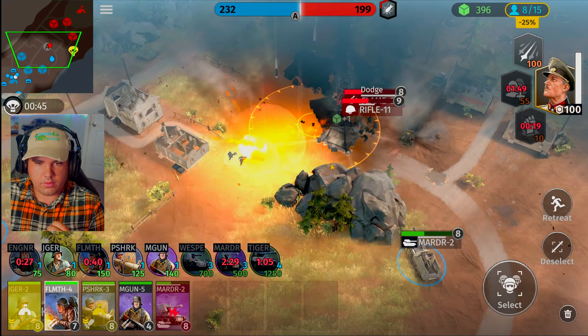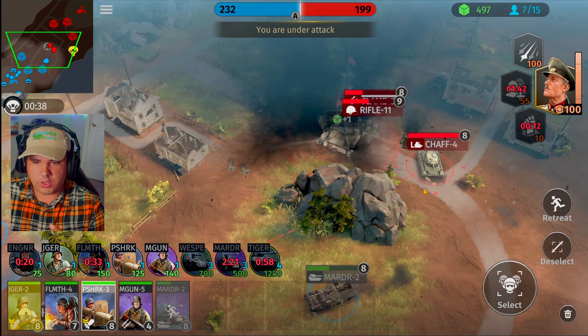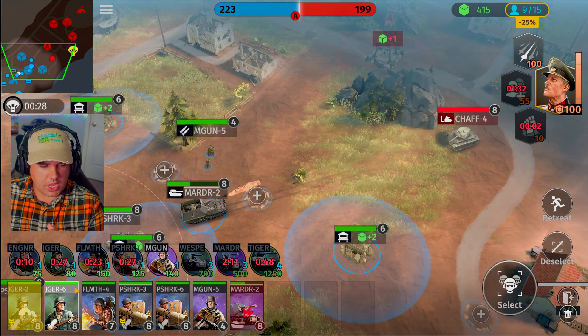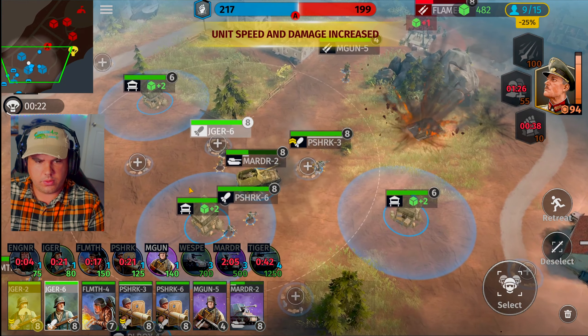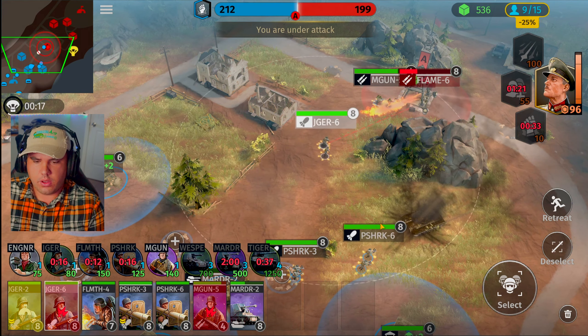Engineering squad has to retreat away — that's the only way it survives. Tiger tank is still surviving — bazooka units fall back to base. Tiger on this pillbox — we have enough tanks inside this territory. Once things start actually listening to commands, it'll be better. We wiped them out! Mortar tank's taking some damage — engineering squad fall back. We're going to need another engineering squad.